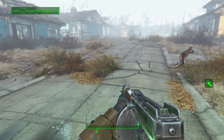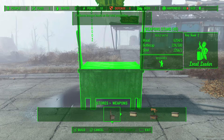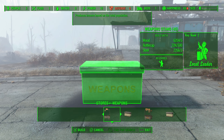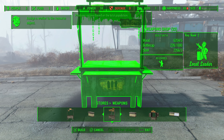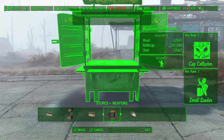Once you have all the requirements, go into Workshop Mode and navigate to the Storage option, then go to Weapons for Stores. If you only have 500 caps, you'll start with the stand that costs 500 caps. If you have 1,000 or more you can do the next tier, and if you have 3k caps you can do the best one — one of the stands that costs 3k. It doesn't make a difference which one you pick at that tier.